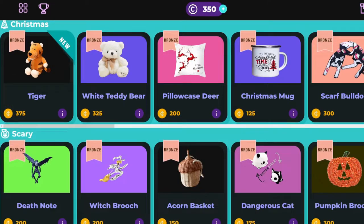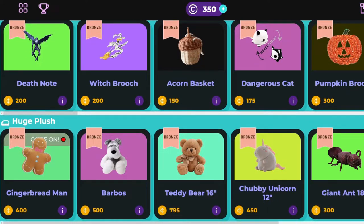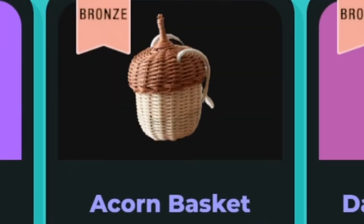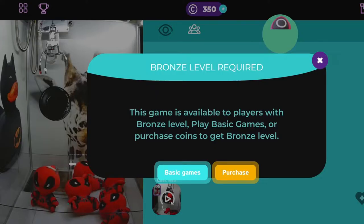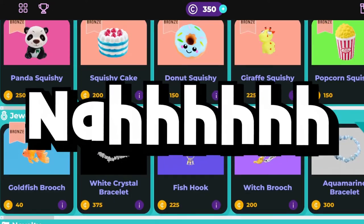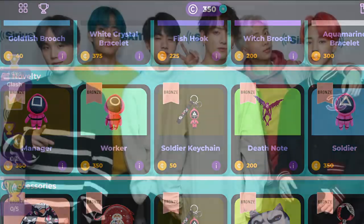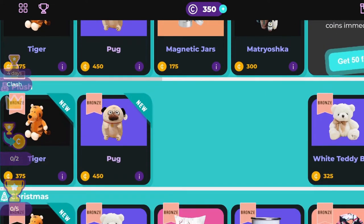Did I win anything? So I have 350 coins because I logged in and it gave me 350 coins, so I can get something that's 300 or under. Should we get the Death Note? Oh, I have enough for a Squid Game worker! Bronze level required — this game is available to players with bronze level. Are you joking? I can't get Squid Game. This is rigged. Everything's bronze now, I can't even play anything.